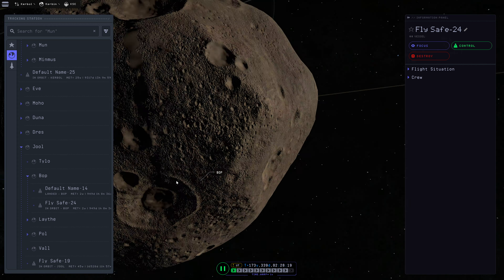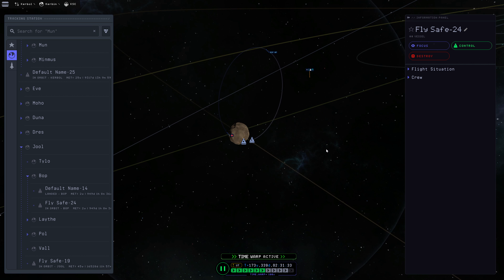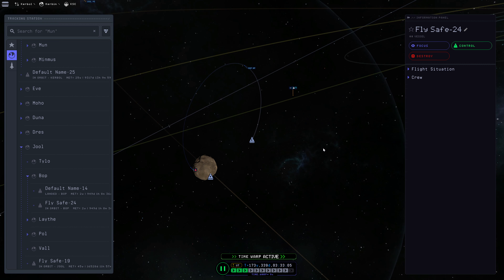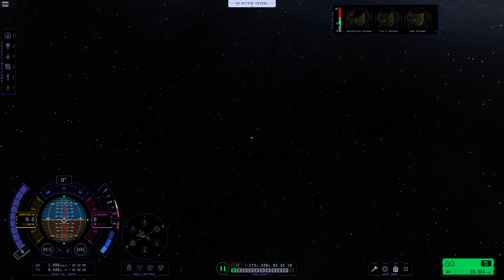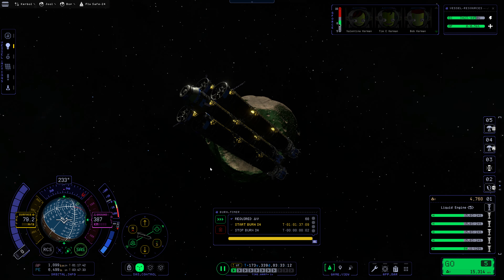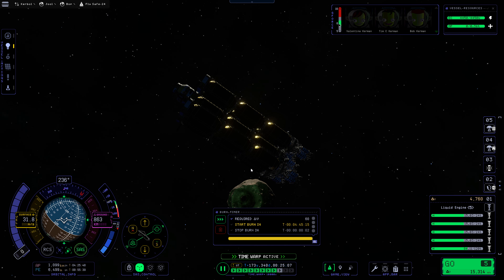We are going to be warping until such a time as we're about here, or at least high enough up to where we can normal warp. We can definitely normal warp while in control of the ship at this point. So let's just hop back into the Flysafe 24. And at this point, yeah, we can definitely warp more normally. Perfect — that will definitely save us a good amount of time.